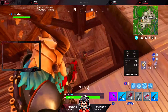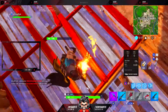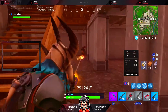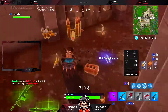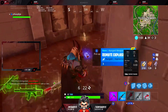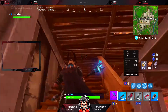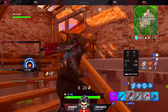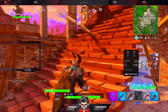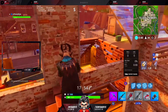They updated slurp juices, which has been rumored for a little while. Basically, it grants one health every half a second for up to a total of 75. Health is prioritized, so once the health is full, then you get shield. For instance, let's say you have 75 health and no shield. After you take a slurp juice and it's fully completed, you're going to have 100 health and 50 shield — it does the 25 health first and then the 50 shield.